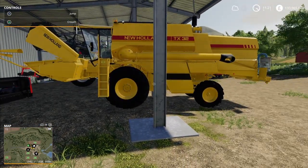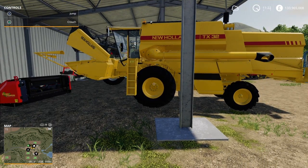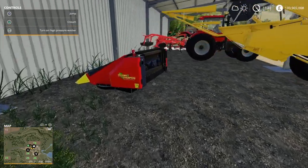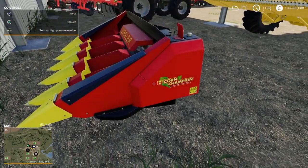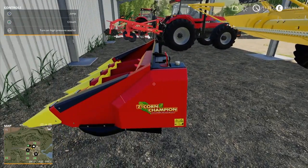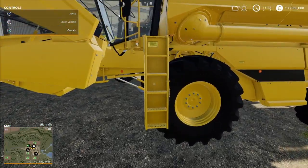We're going to need one of these combine harvesters. Since we're harvesting oats, the header on this combine needs to be the right one. This header here would be for different crops - corn - as you can probably see by the little picture of corn on the side. That one might also do other crops, but we're not going to use it, so we need the right combine.